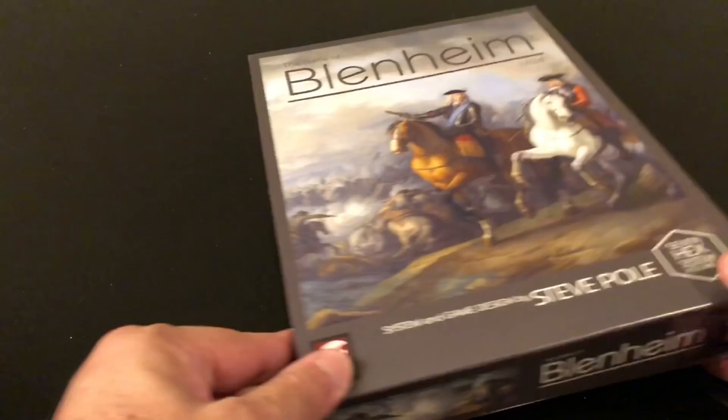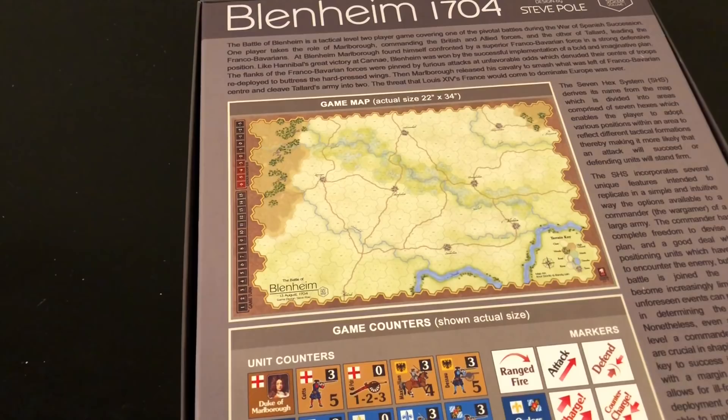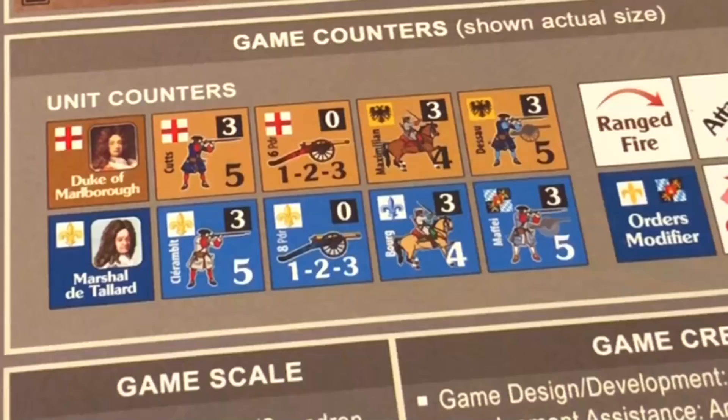On the cover you have the Duke of Marlborough, who was the hero of the battle. On the back of the box we see a picture of the map, and we will take a close look at the map because it is different from other hex encounter games. We can also see the unit counters here.